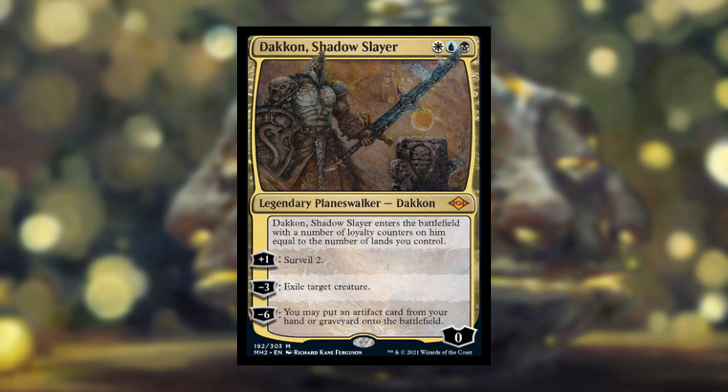Thinking about it more, it does feel a little counterintuitive. It encourages you to play artifacts, but it's in three colors that are arguably the worst at ramping. In an artifact deck you generally run mana rocks rather than lots of lands, but Dakin enters with loyalty counters equal to lands you control — so if you're ramping with rocks not lands, you're not maximizing him. Still, I do think it has a lot of value built into it.